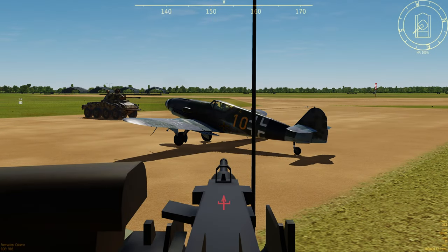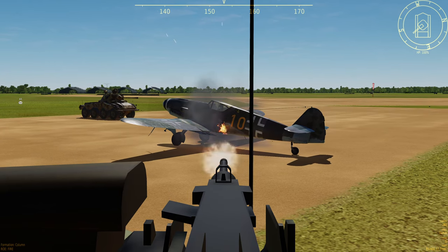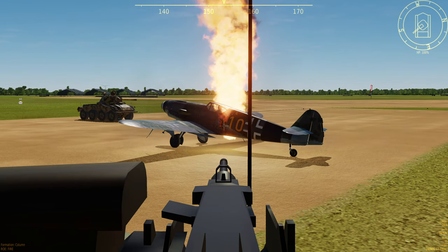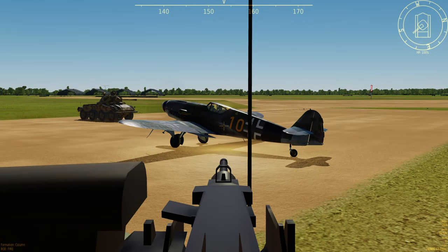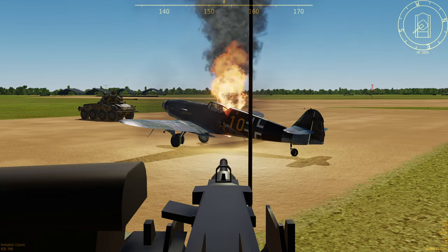We're going to set this 109 on fire by aiming for the fuel tank. There's the fire. First flash — it's going gray, going gray, dead. Pilot is dead. Second attempt aiming for the fuel tank again — fire straight away, starting to go gray.